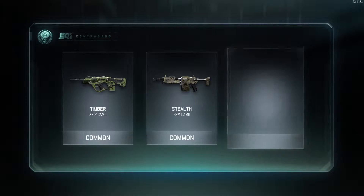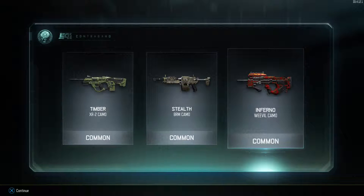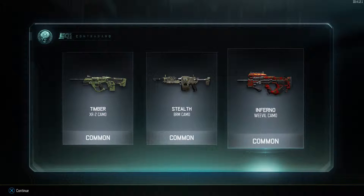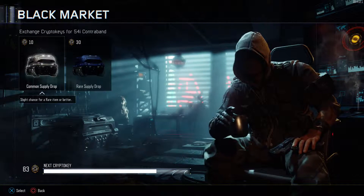Timber, stealth, inferno — got inferno on the Weevil. That's probably the next submachine gun I'm going to use because I got the gold camo on the first SMG you get.